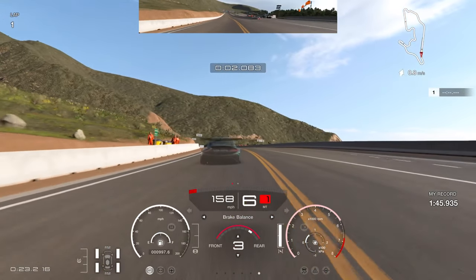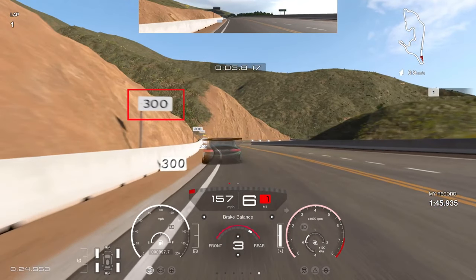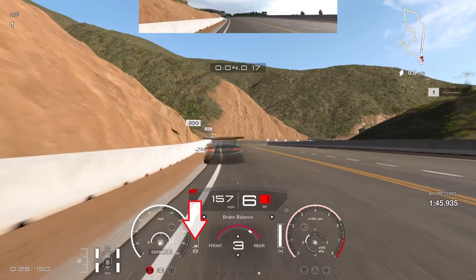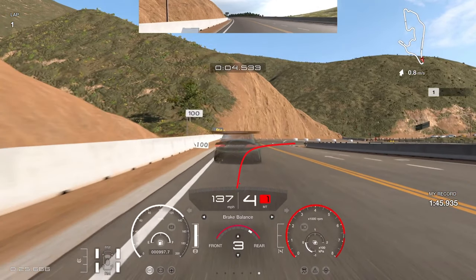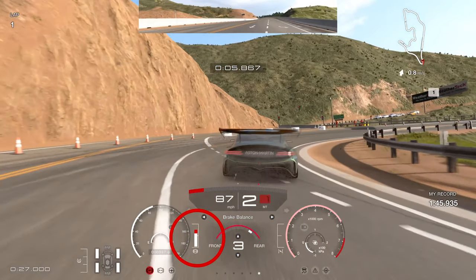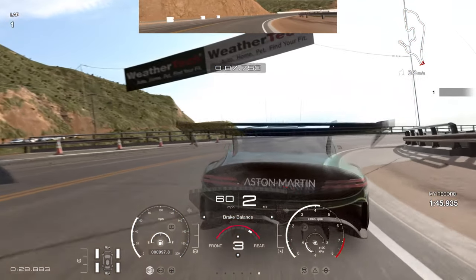Going into Turn 1, we're looking for the 300 board on the left-hand side. Brake bias free to the rear feels pretty good with this car. We brake pretty much dead level with that 300 board - maybe a fraction past it. We keep it to the left briefly before turning in, taking quite a narrow line into this corner, keeping it tight to the apex, trail braking down to second gear.